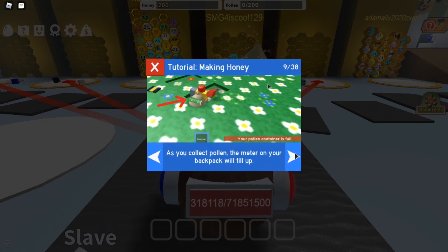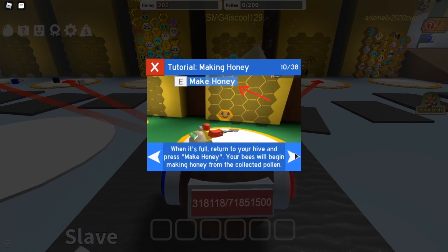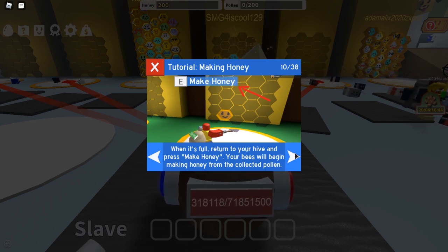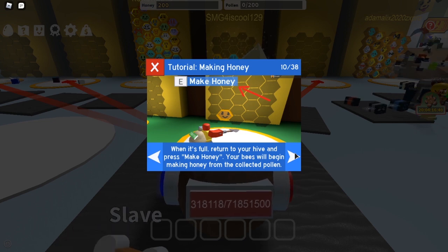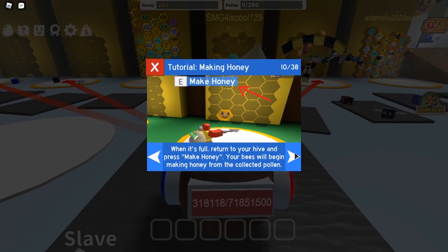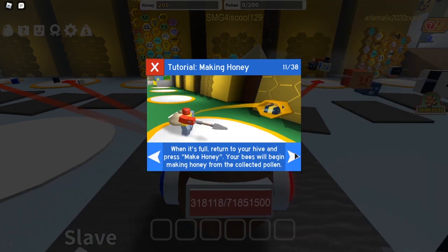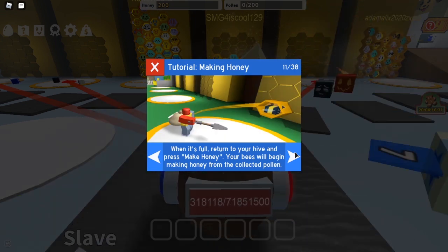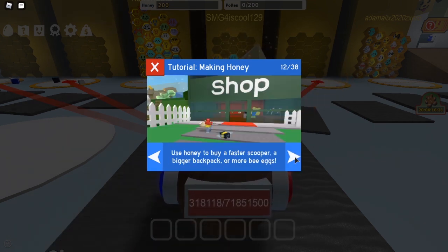Oh wow. As you collect pollen, the meter on your backpack will fill up. When it's full, return to your hive and press make honey. Your bees will begin making honey from the collected pollen. Use something to buy a faster scooper, a bigger backpack, or more bee eggs.